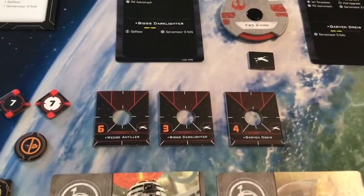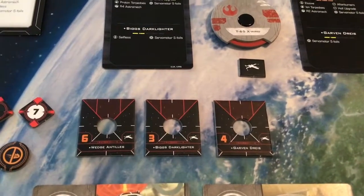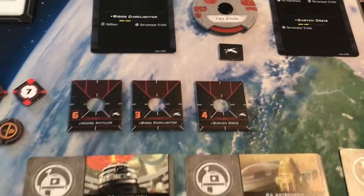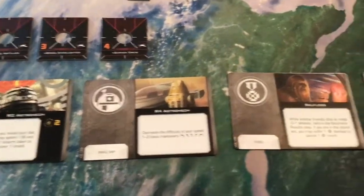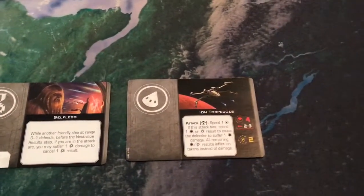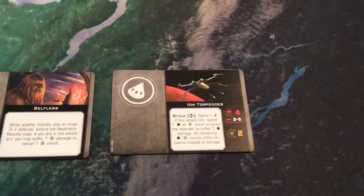We have our Ship Tokens: Wedge with Red Squadron Veteran on the other side, Biggs with Blue Squadron Escort on the other side, and Garvin with Thane on the other side. Our upgrade cards are R2 Astromech, R4 Astromech — which we've seen before — Selfless, and Ion Torpedoes. Notice all the information you'll need is to the right of the main card text.